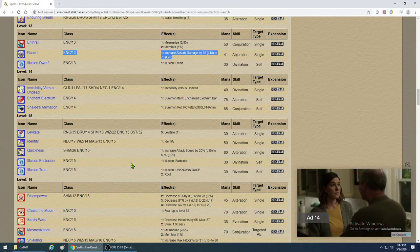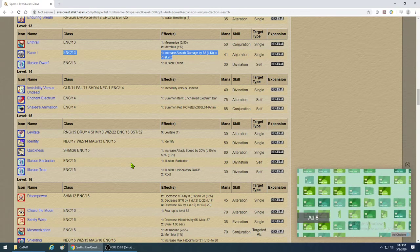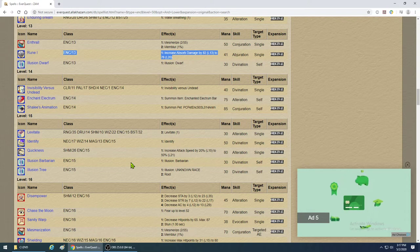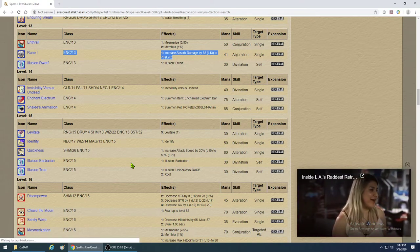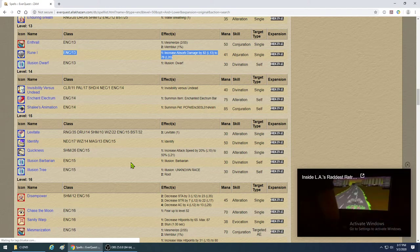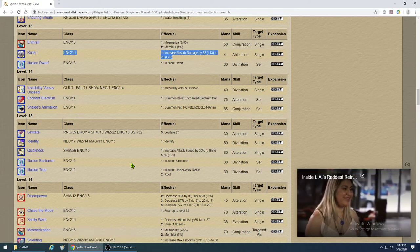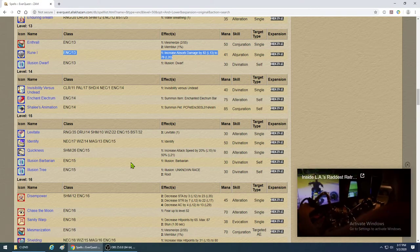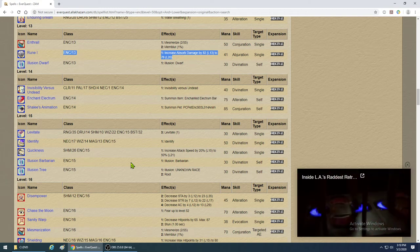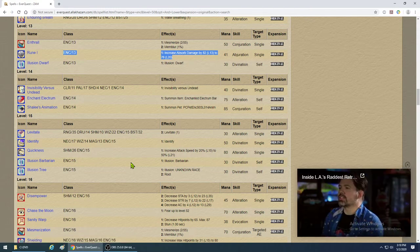To understand why haste is important: if your tank is doing 100 DPS and you put Quickness on them at level 21 and they start doing 150 DPS, you've increased DPS by 50%. Those numbers are accurate on average. If you've got a monk in your group, definitely put it on them because they will benefit big time.